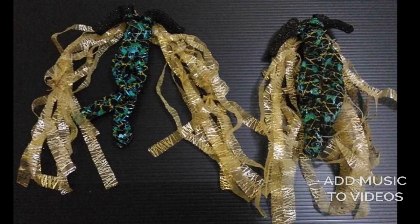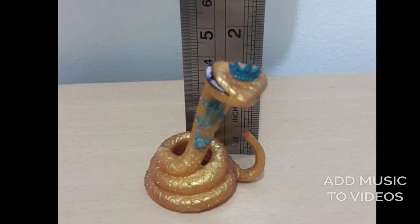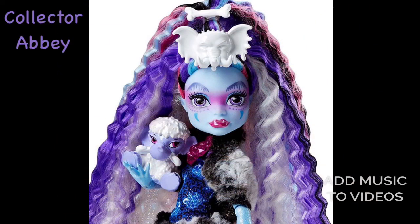This is what is possibly her outfit — not one hundred percent fact, but this is what it could be. Then we could be getting another one of Cleo's pets; I think her name is Hissette, her little snake. I remember getting her with the first Cleo I ever got — so cute. And here are some close-up shots of the collector's Abbey.